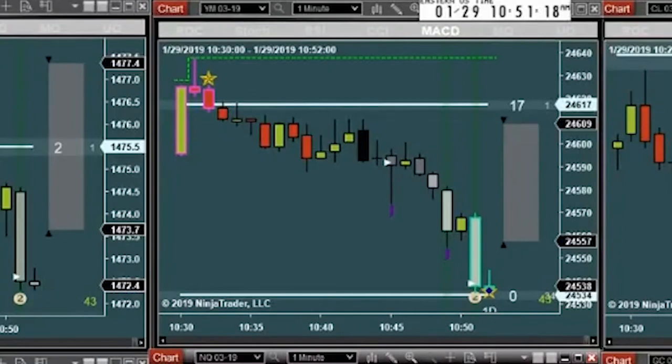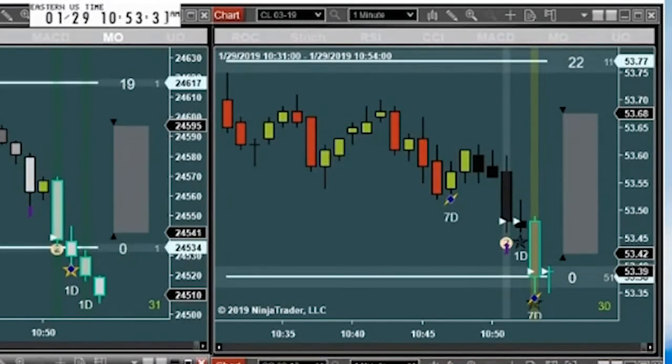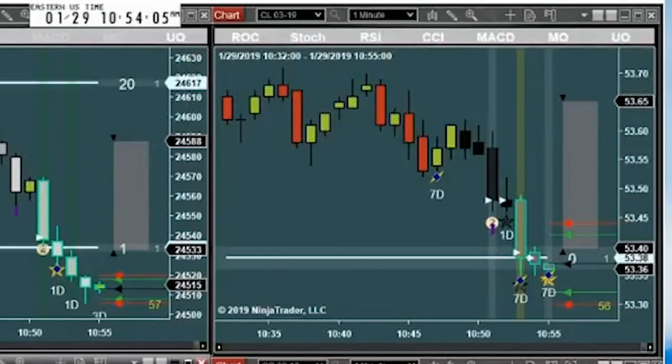I bought the YM and didn't have time to get on the NQ, so I got plus five on the YM. I also bought the CL — that was a speed tick trade. I'm watching for the open of the next bar on the CL to decide if I'm going to manage my stop or not. If it's above that line I'll keep it where it is; if it's below that line, that's a condition change.